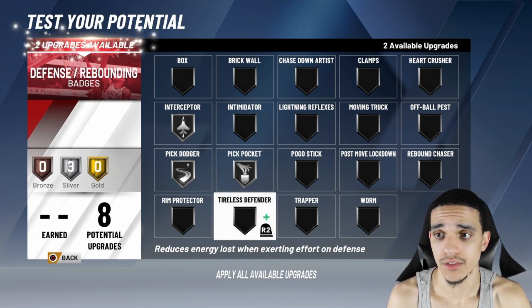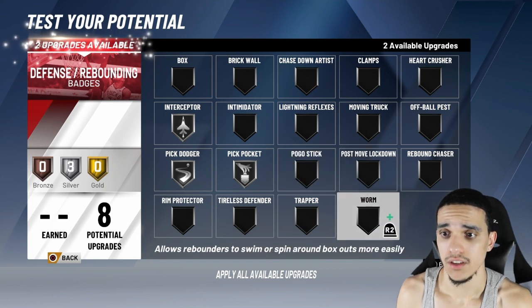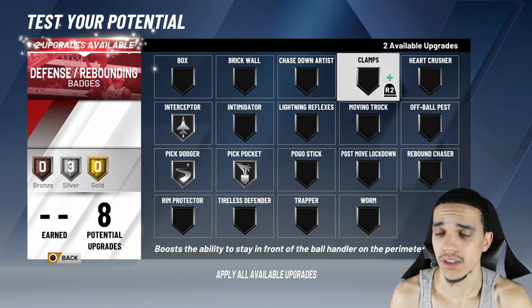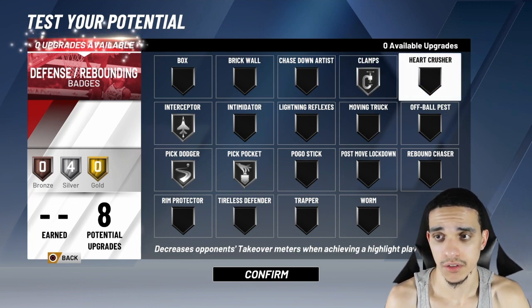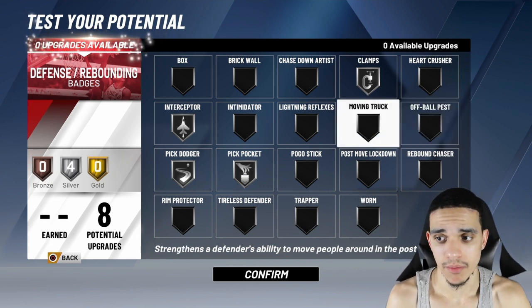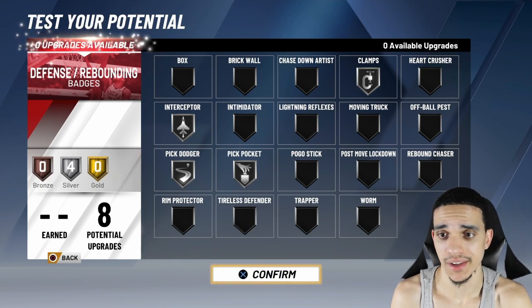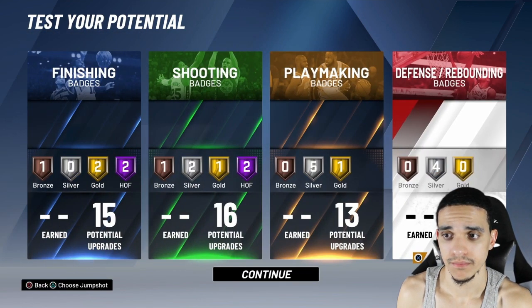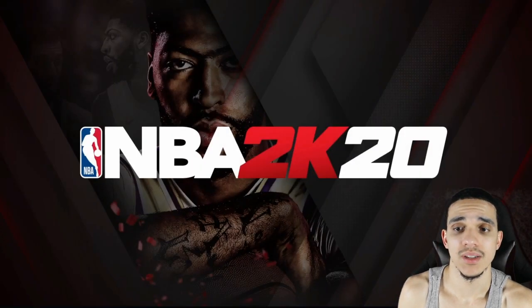I got Interceptor silver, Pick Dodger silver, Pick Pockets silver. Clamps — I threw that on gold. I remember later on I remade this build and threw Clamps on gold, then put Interceptor down to bronze. So Clamps on gold. You guys let me know what you think of this build — like and subscribe. God bless y'all, and I'm out.